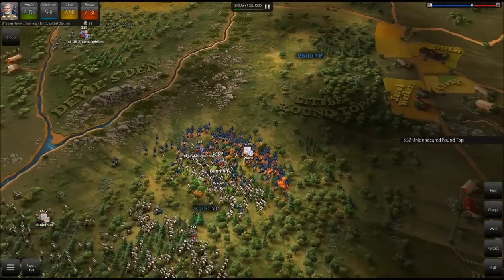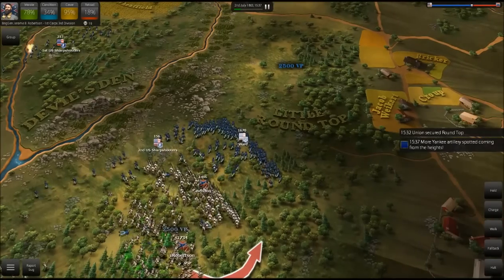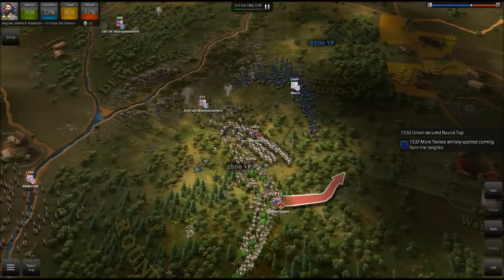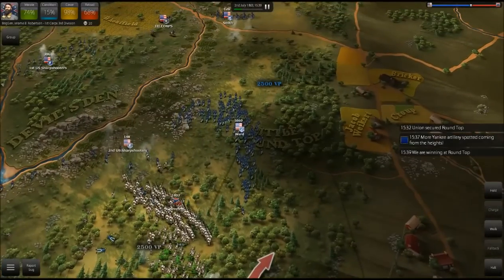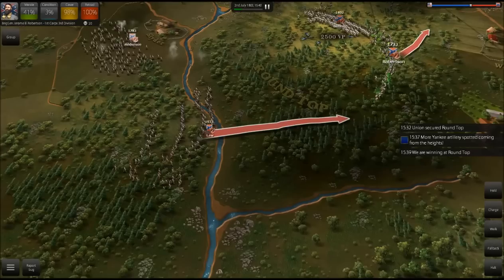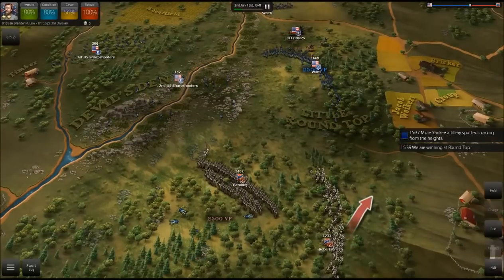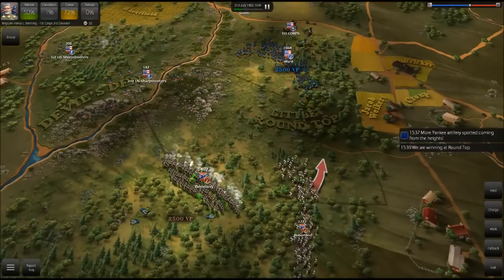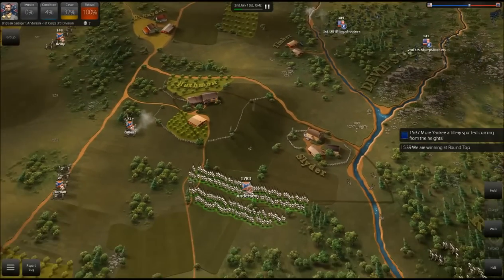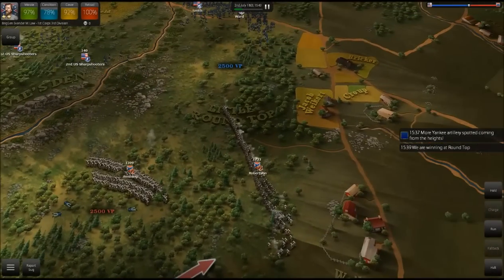We're pushing them back. I'm going to halt — we have the position we want and can start opening fire on the Union. As long as we can take this position at Round Top, we're going to be in a good spot. Despite our lack of men we definitely don't have as many men on the field right now. Ward is still pushing back — a lot of artillery damage is coming in but we're taking Round Top. At this point I do want to launch an assault on Little Round Top as well. Anderson was really badly damaged by that Union charge, more than expected.